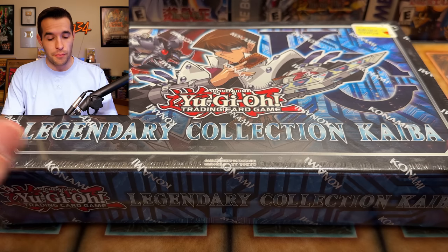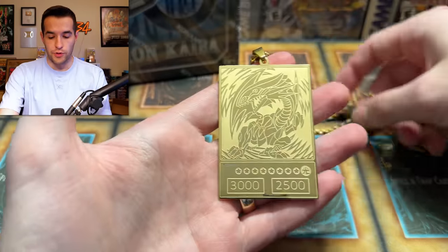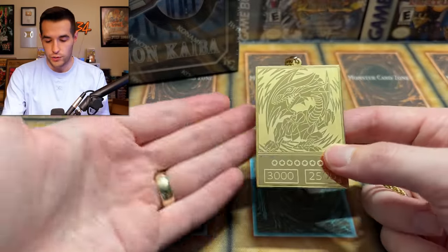We're going to try to make our money back opening five of these — obviously, this is not going to be easy. But before we get into it, we have a giveaway. I will be giving away this golden Blue Eyes White Dragon. It fits — it's Kaiba, it's Blue Eyes, it makes sense. To win, all you have to do is like the video, be subscribed, turn on notifications, and let me know down below: will we make our money back? And will we complete our side quest of pulling three Ash Blossoms?